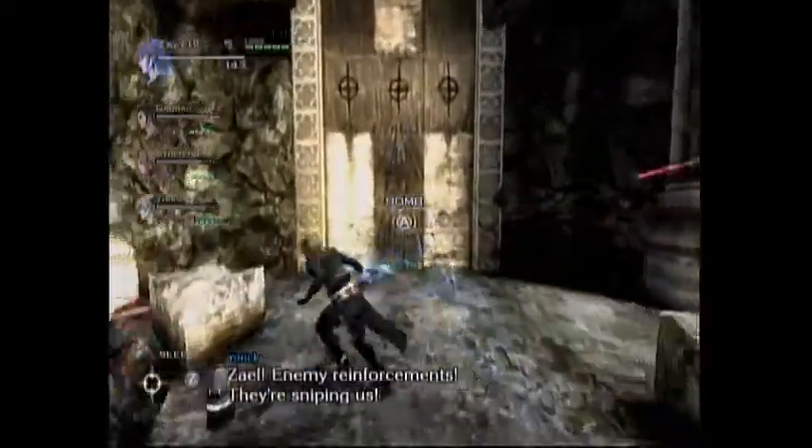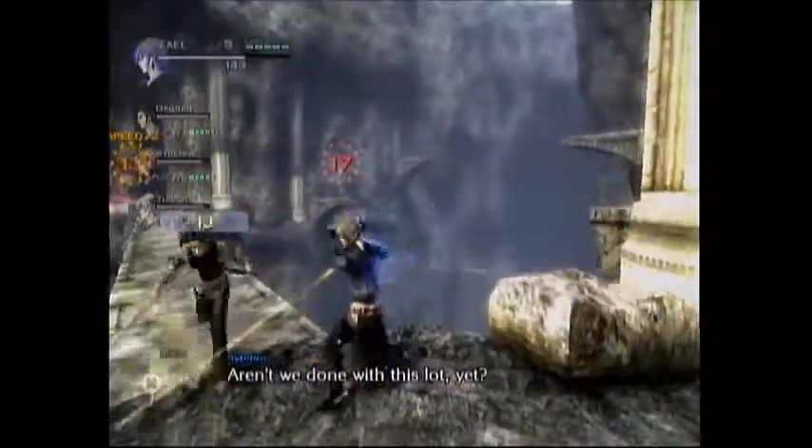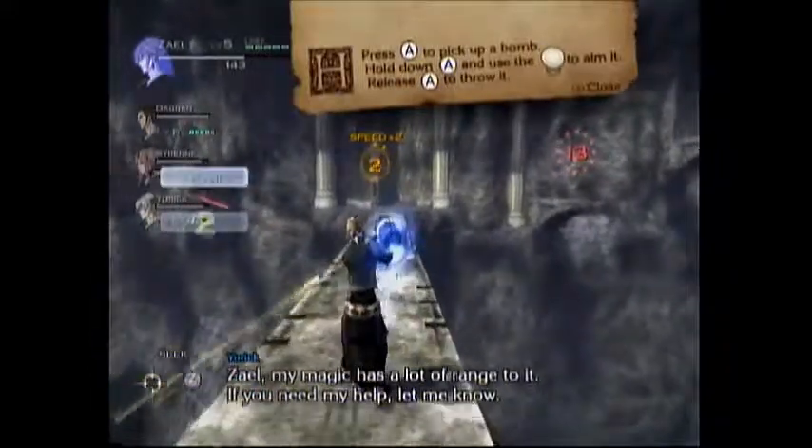Woah! Zael, enemy reinforcements. They're sniping us. That's right, you have bombs. Aren't we done with this lot yet? Zael, my magic has a lot of range to it. If you need my help, let me know.